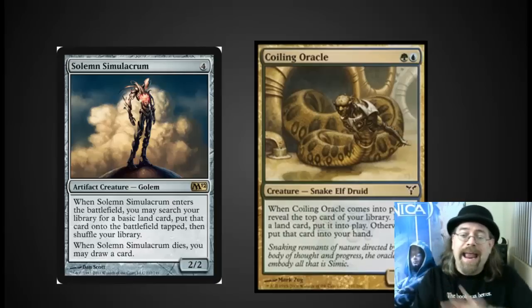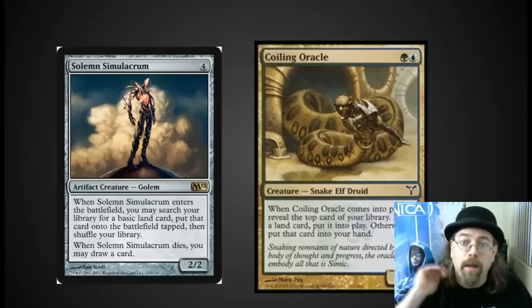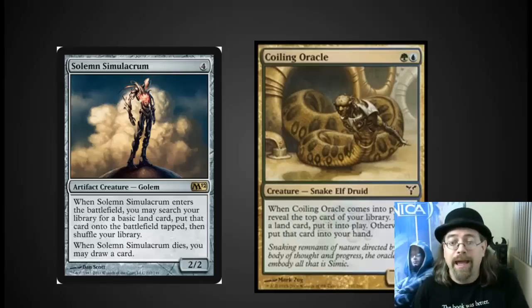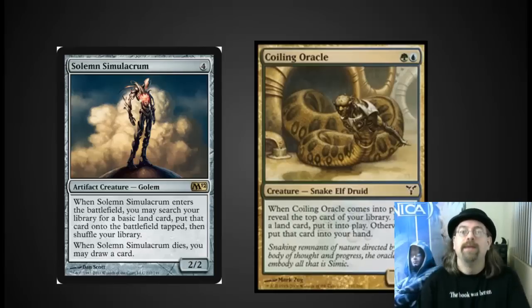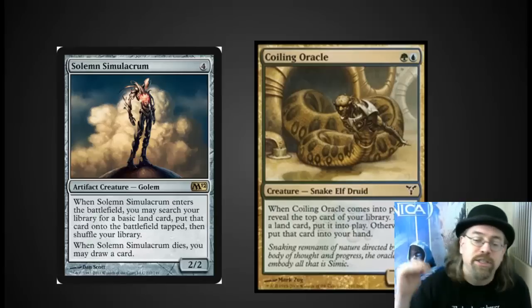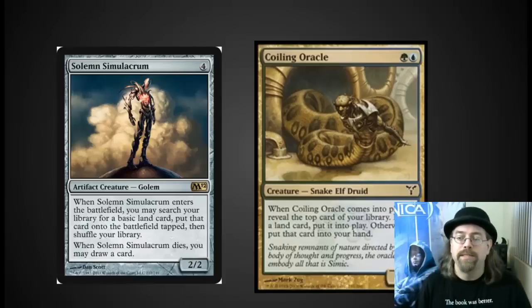Solemn Simulacrum goes in any EDH deck that has an average casting cost above 1.5. It is so useful — drawing a card and ramping while getting a body to block with. This card is amazing. It's back in the Commander decks and it's dirt cheap. I like this card as much as Sol Ring in Commander. I'm so happy with Sad Robot.